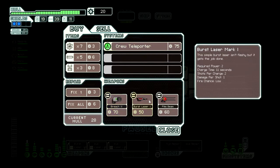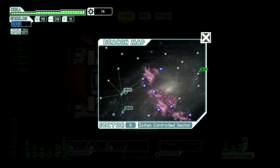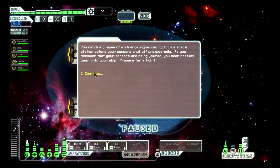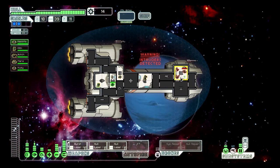Crew teleporter, breach bomb, first laser mark one. Let's take a close look at the star chart. I can get there from either direction. I'm going to go in the non-nebula direction — it's just me and my horrible anti-nebula prejudice. I'm holding society back.